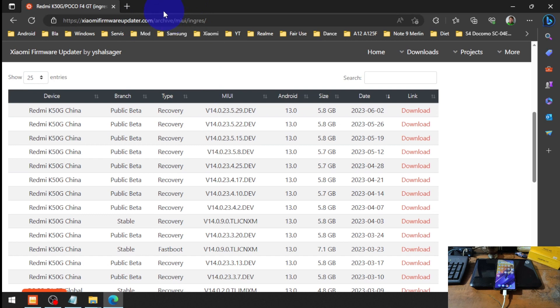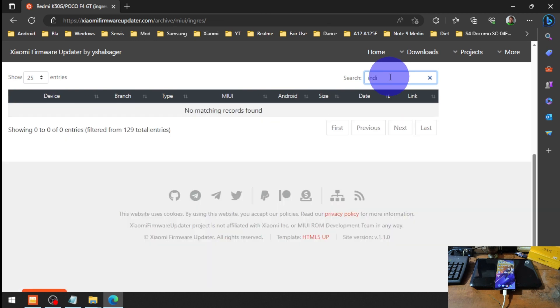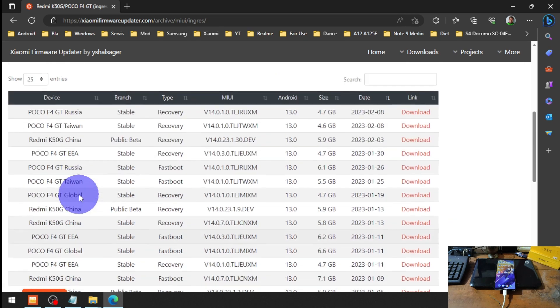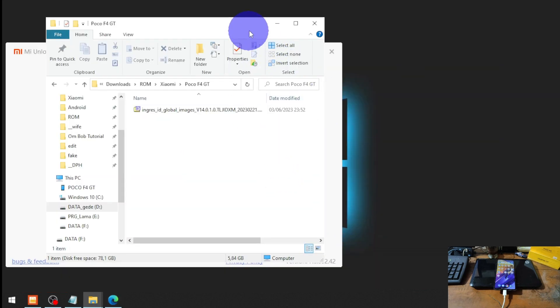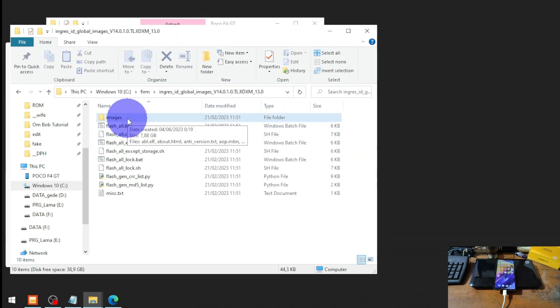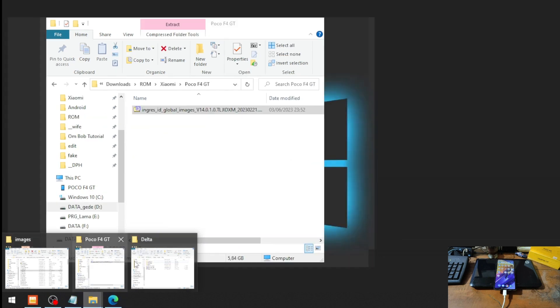You can get the stock ROM from xiaomifirmwareupdate.com — I'll put the link in the description box. You can find your firmware there by typing Indonesian or your region, such as China, Turkey, Global, or EEA which is the European Union. Make sure you download the fastboot ROM. Then extract the stock firmware to a folder, go to the images folder, and find the boot image there. We need to copy the boot image file and also the Magisk APK.